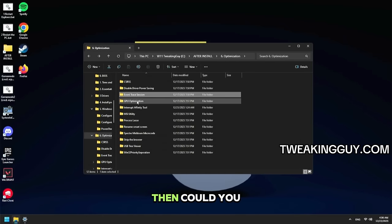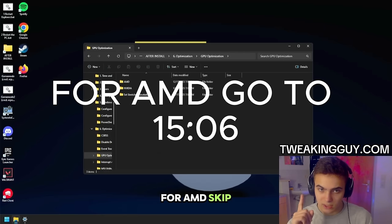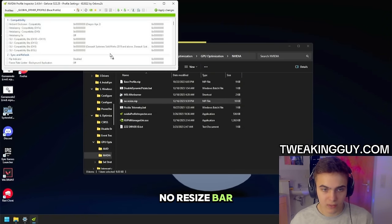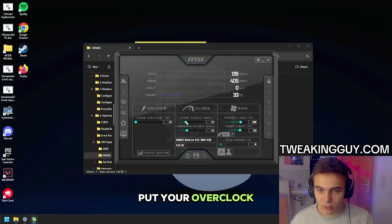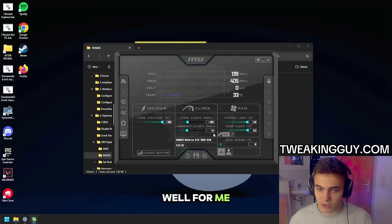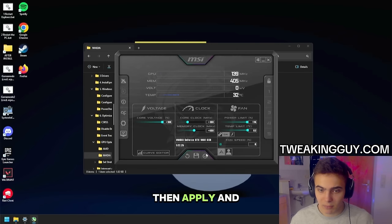Go back to the After Install folder. Now go to CSRSS — just run it, yes, OK. Then go to Disable Power Savings, run it as administrator. Then go back, then go to Event Trace, disable event trace, yes, OK. Then go to GPU Optimization. Select your GPU — I'm going to go for Nvidia. For AMD, skip to the AMD part. Go to Nvidia Profile Inspector, then move the no-resize file, click OK, apply it, close it. Then open MSI Afterburner. If you overclock your graphics card, enter your overclock values. Then apply it. Now we're going to unlock the clock — click on the Curve Editor, find 1100 millivolts, press L on your keyboard, then close it and apply. Save it to Profile 1 — always to Profile 1. Then close it.